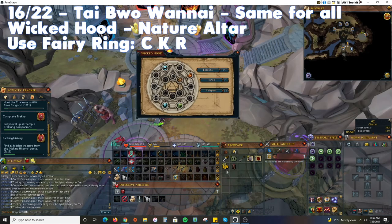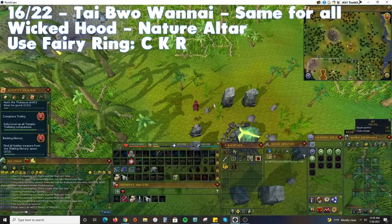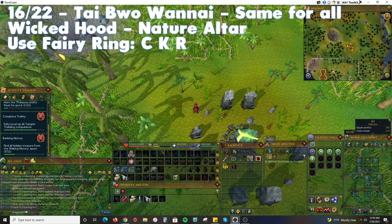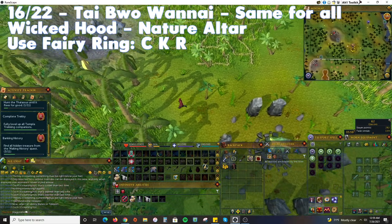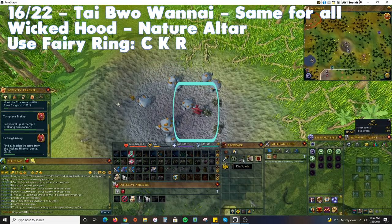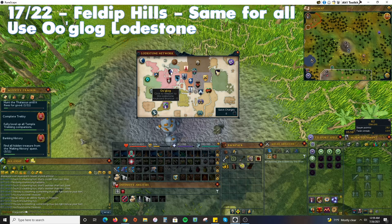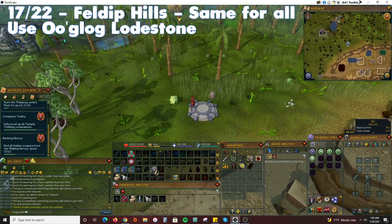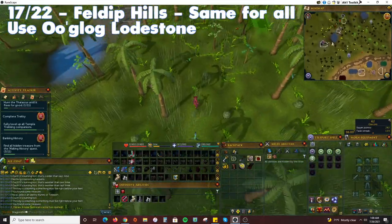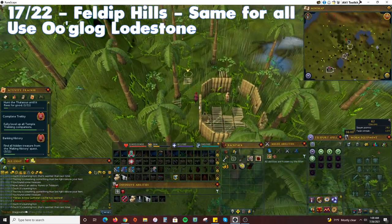Use a wicked hood if you have one and teleport to the Nature Altar. Slightly northwest is a small mine north of a Summoning Obelisk where you will find the next treasure location. Alternatively, use fairy ring code CKR and run northeast. Teleport to the Oo'glog Lodestone and run north for the 17th treasure — next to the hunting expert's hut you will find the treasure.